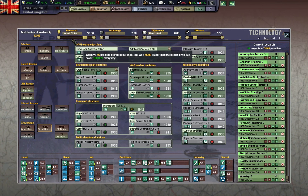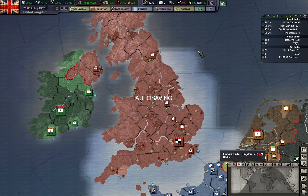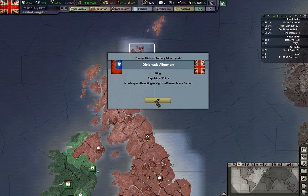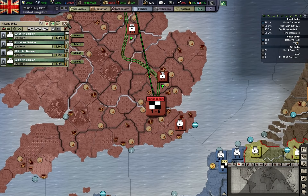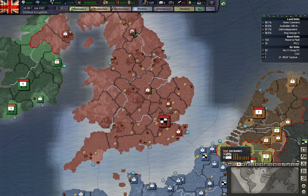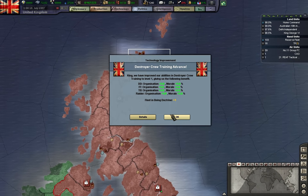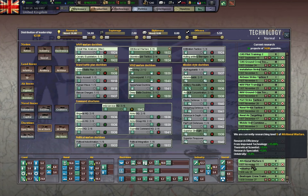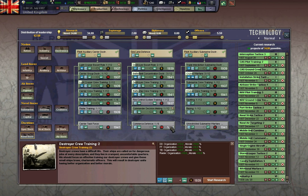The game says that I am wasting leadership — not anymore, so it seems. The game likes to deploy stuff up there, but whatever. Let's try our doctrine.